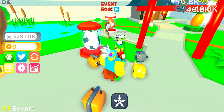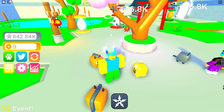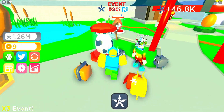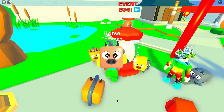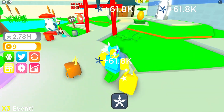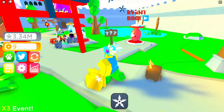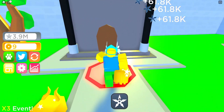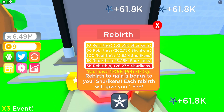We're now getting 50k per click. These clicker games limit the click ratio — if you use an auto clicker at 100 clicks per second, it won't actually register 100 clicks because they cap it. Let's open one more horse so we can make the horse shiny too. We now have two golden pets and we're getting 62,000 per click. The next tech upgrade is 250 million, so that's a lot of grinding.